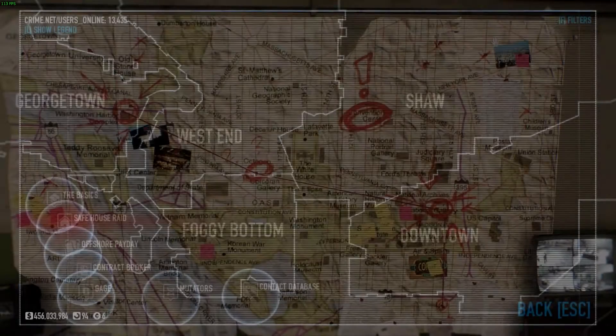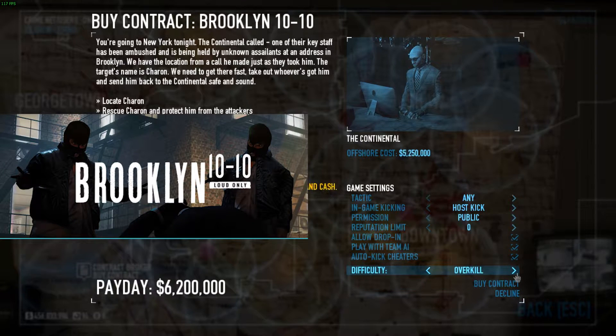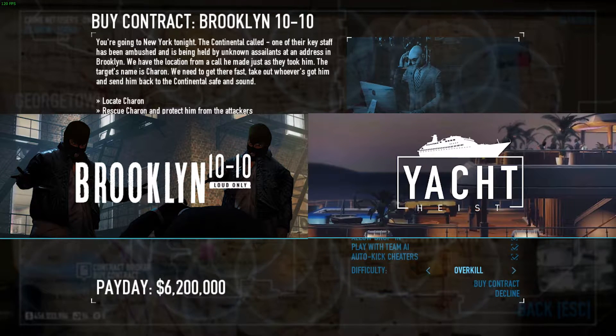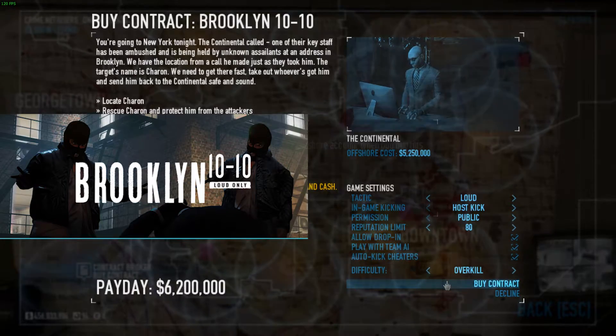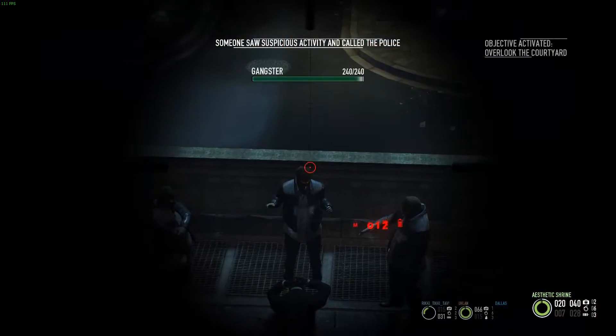The John Wick Heists — not to be confused with the John Wick Weapon Pack — contains two heists, one loud and one stealth, which are set in Brooklyn, New York. The first heist, Brooklyn 10-10, is a loud-only heist where a guy named Sharon is ambushed and you must save him and escort him to safety.